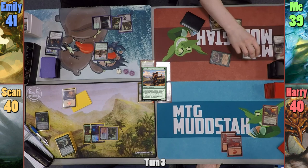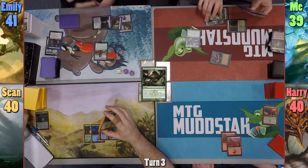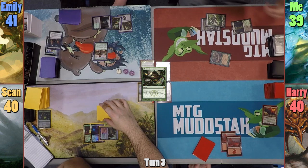On my upkeep, I activate Hermit Druid and go pretty deep into my deck until I hit a Forest. I went a bit too deep for my own comfort and then dredge back the recently milled Life from the Loam, dredging three more cards. I play a Forest and cast Life from the Loam to bring back Bloodstained Mire, Windswept Heath, and Diamond Valley.